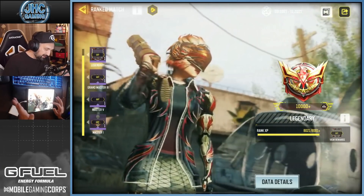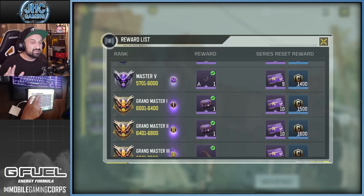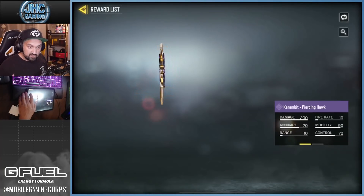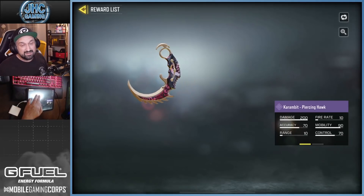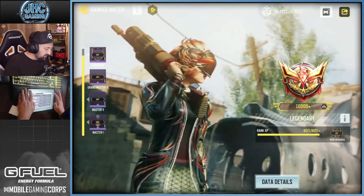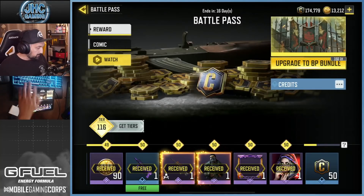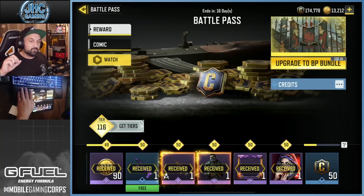Maybe you don't want to be Legendary, but maybe you want to get some rewards — especially the one at Master 5. You need to reach Master 5 to get the second-ever free Karambit, the Piercing Hawk, which is also an epic Karambit. The first free-to-play Karambit was a rare, so this one is super nice. If you check the battle pass in-game it says 16 days, so by the time you're watching this you may have less than 15 days left.